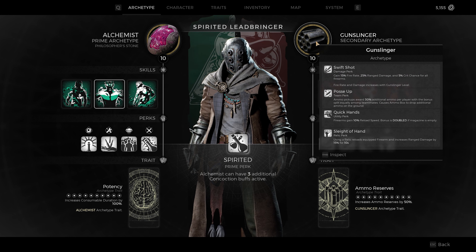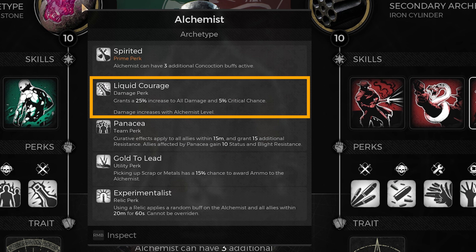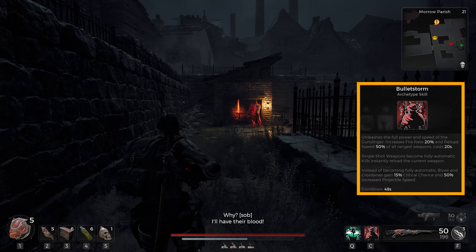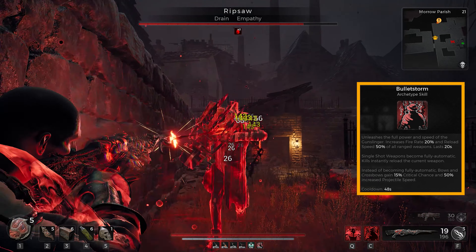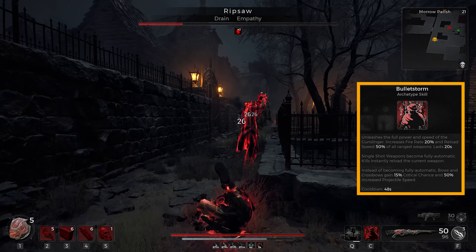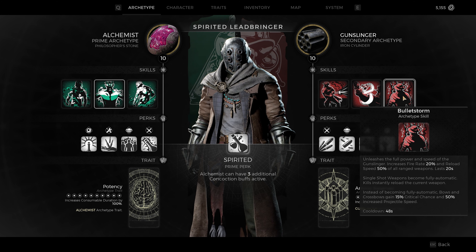Our secondary archetype is the Gunslinger, which gives us a whole bunch of additional damage. Alongside the Alchemist's Liquid Courage perk — a 25% increase to all damage and some critical chance — the Gunslinger also provides increases to fire rate, range damage, and critical chance. We're trying to stack as much crit chance as possible because the amulet and rings we use capitalize on that. For skills, Quick Draw is great for grinding through levels and dispatching groups of enemies, while Bulletstorm is my choice for bosses — combining Frenzy Dust and Bulletstorm gives an insanely high fire rate, and since enemies are bleeding you also deal more crit damage to them, which really starts stacking up.